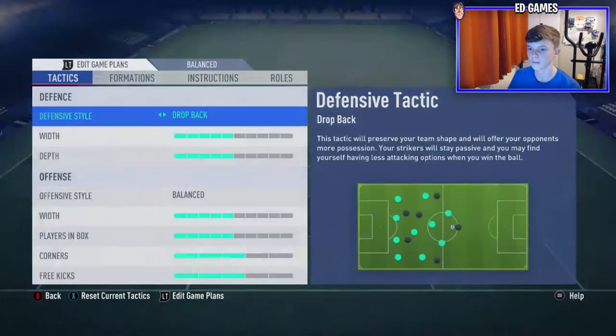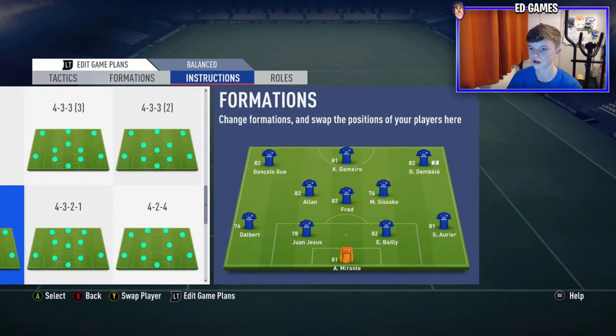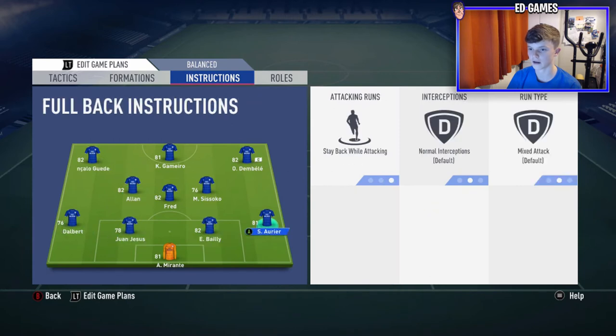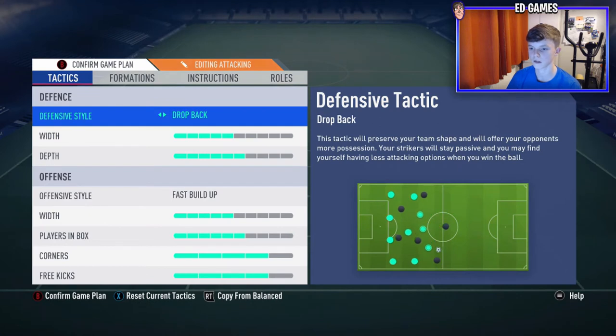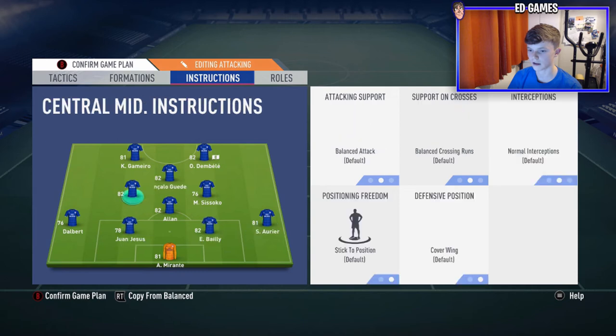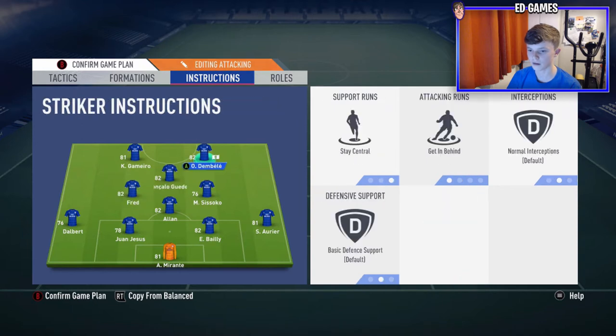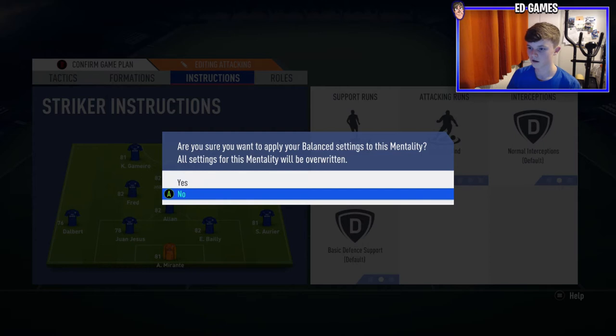If we take a look at the custom tactics — if I stay on balanced I've got it on drop back and then offensive balanced. Instructions: stay back on attacking for the left and right back. I'm actually going to play on attacking. In the 4-2-2-2 formation: Dalbert and Aurea on stay back while attacking, Alan in CDM with stay back when attacking on him also, Sissoko stay back when attacking, Fred left normal. Then Guedes as CAM — not sure whether to put Guedes or Dembele there — and then Dembele and Gameiro up front. Dembele's left footed so he can cut in, but actually he's five star weak foot so it doesn't really matter.